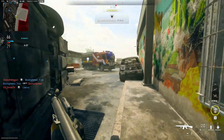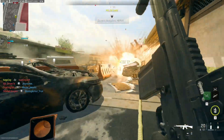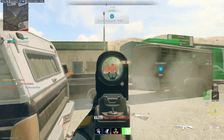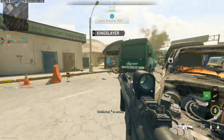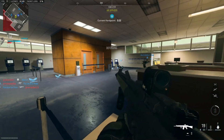Even in cases where I have a dedicated button for going prone, instead of going directly to prone my character will crouch and then I have to tap it again for the character to lay down on the ground. I'm not sure if this is a bug, a design change, or if I'm just missing something — but if you have any idea what's going on, comment down below and let me know if there's a fix.